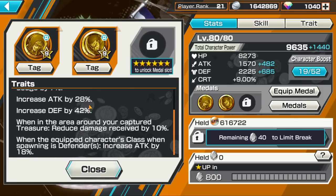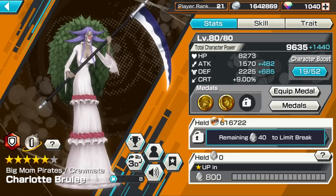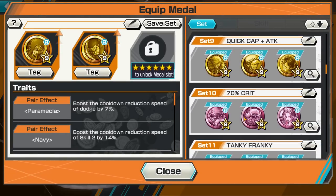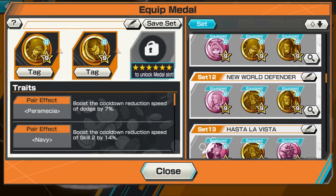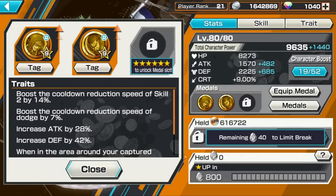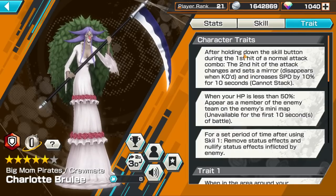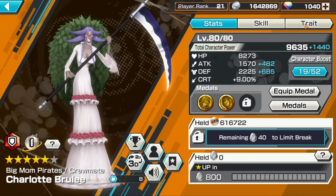The medal set I'm rocking is the damage reduction classic — damage reduction with defense and attack. Honestly I probably don't even need attack on her; I should be running HP and defense. I should be running the Kaido set — double Kaido or Kaido Rouge something like that. Even so, this damage reduction stat did really good and she's pretty tanky. The main reason I went this route is because she doesn't have heals, so you really want to be tanky so you're not taking too much damage.